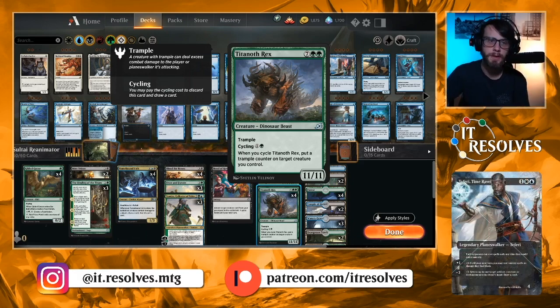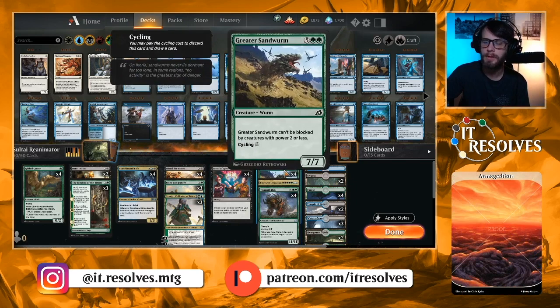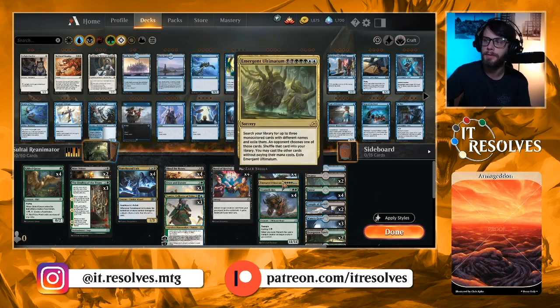The reason we're running these two is because they have cycling, which means they have built-in push-to-the-graveyard effects, and then you can reanimate with whatever spells you have. When Titanoth Rex cycles it also puts a trample counter on any target creature we control. So we're reanimating one of these and hopefully getting a really, really quick win off of that.